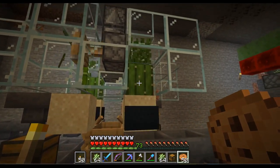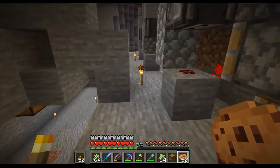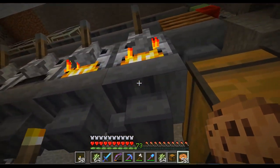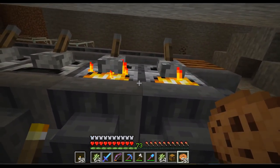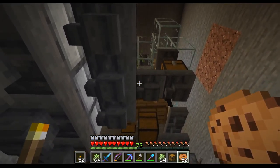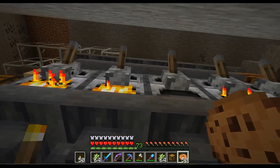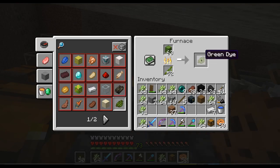Down here we have another loud farm — it's a combined cactus and bamboo farm with a smelting array. We have a furnace array on each side of five furnaces that smelt the cactus, powered by the bamboo, and then drops the green dye into lava because we don't need it.